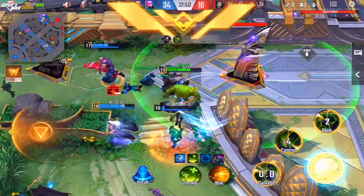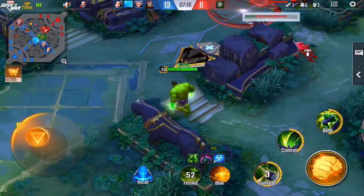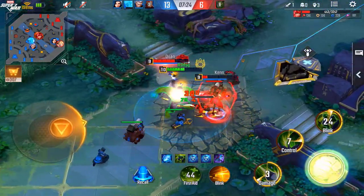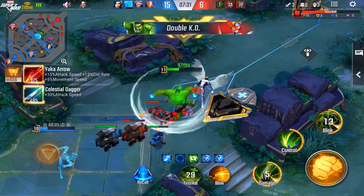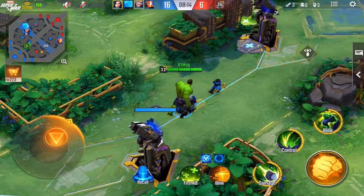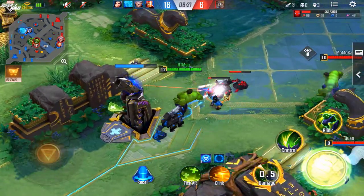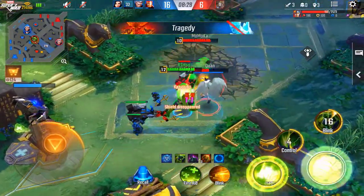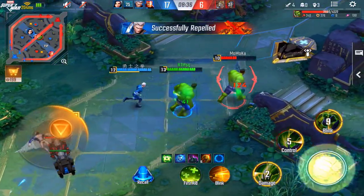Always watch the mini map. Even if you're chasing someone, use your thumb to check around and see where enemies are — look if they're flanking from behind. Look for hidden enemies in bushes, because more than likely someone might be hiding there. I do it all the time as an assassin, waiting to flank from the sides or gank. If you spot them they'll show up on the mini map and your ADC can come in and help.